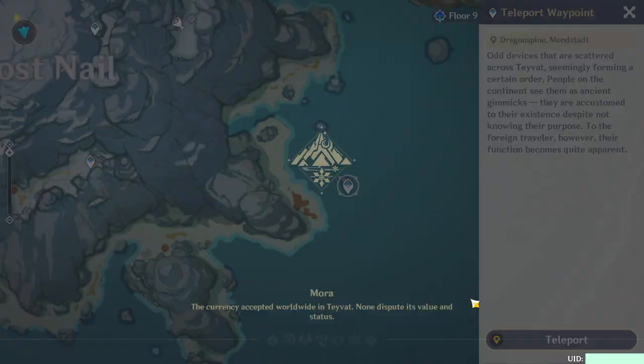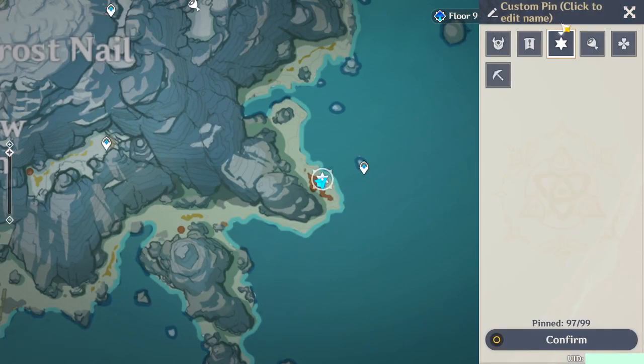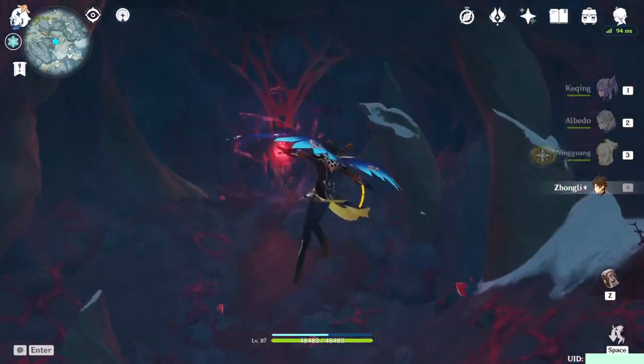The last one is down here, and my thumbnail should also have a map for the locations. So once you find all those, you want to head back to the heart. And once you're in the heart, you'll actually be prompted to present the teeth, and that's how you get the vitalized fangs.